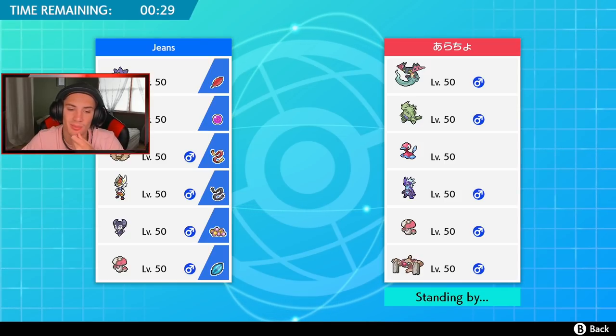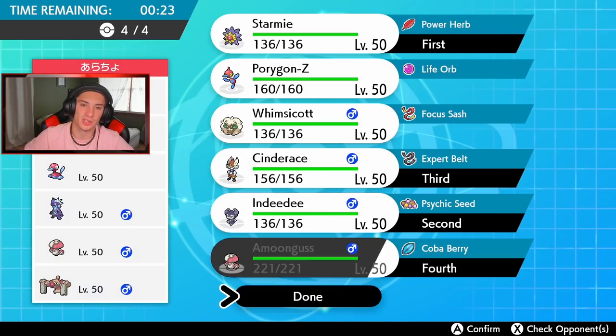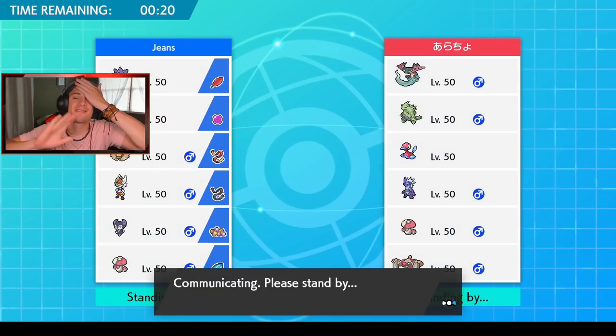Thinking either Porygon-Z or Amoongus. I feel like Amoongus can come in the back end and potentially do some work, put Pokemon to sleep. We're going to go Amoongus and save Porygon for another time — we've shut off Porygon plenty of times in other videos.